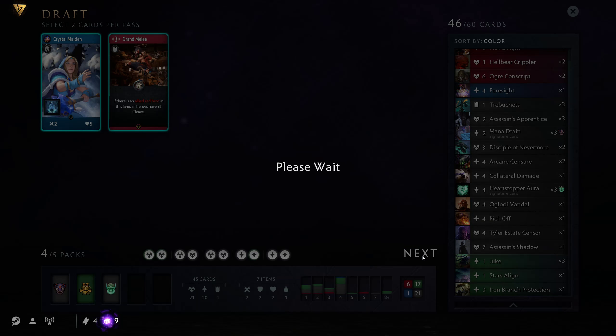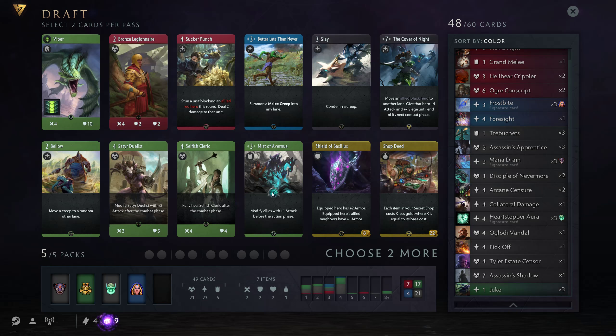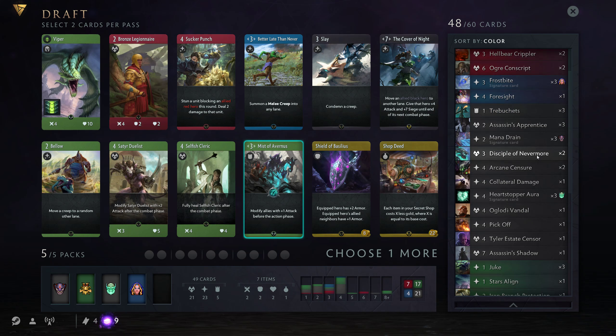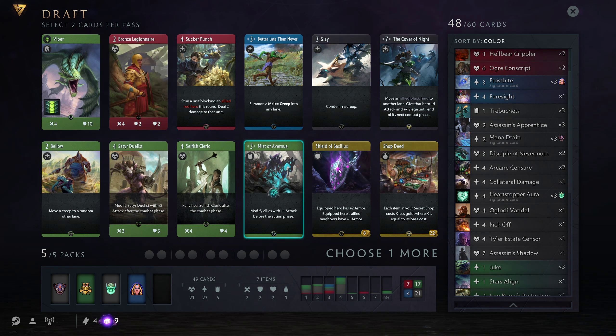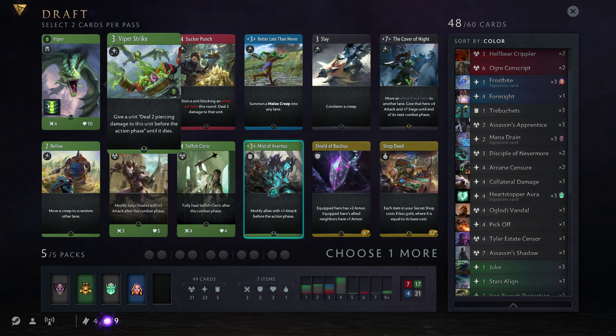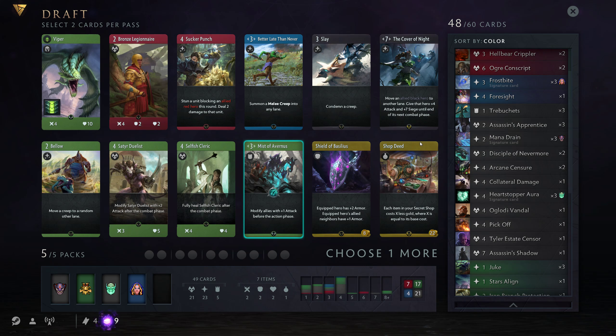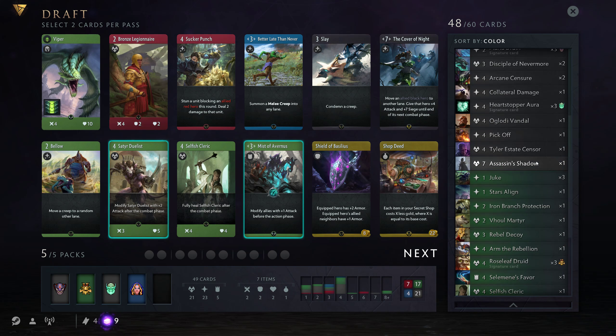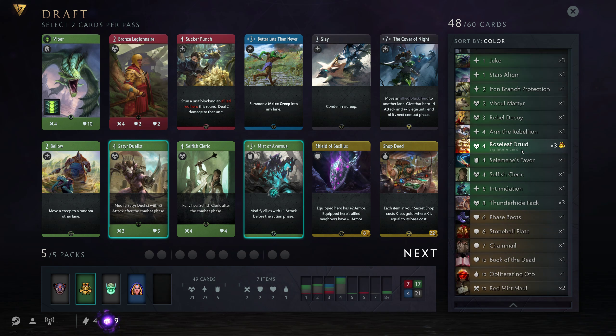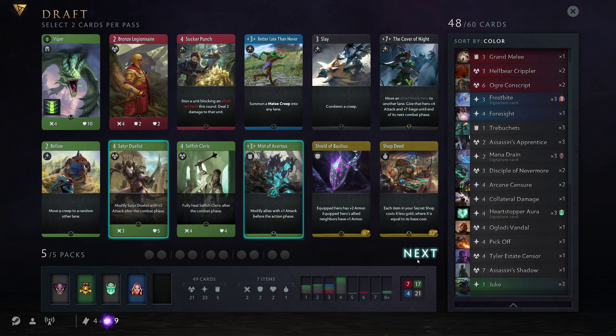Crystal Maiden — fantastic. There's the Viper again, and the Mist of Avernus. A Mist of Avernus with this deck would be sick. I still think Farvan is fine slash better than Viper, so I won't pick Viper — I just really like his theme, but he's hard to make work. Do I get a Duelist or Slay? I don't have any Slays. I don't have that many 4-drops in green either. I don't want Cover of Night because I want to try to end early, and if I don't I have the Thunderhide to punch through the last siege damage. Mist and Duelist it is.